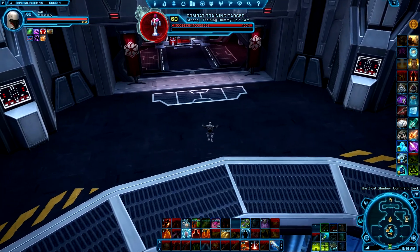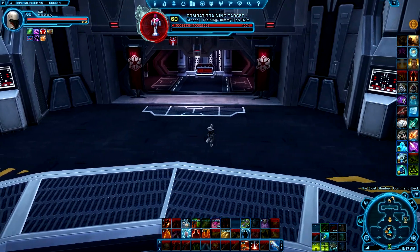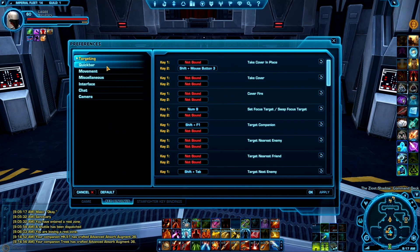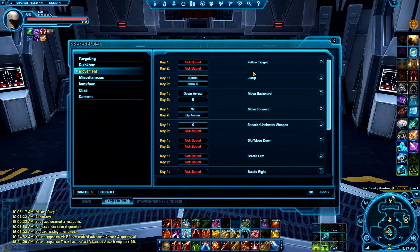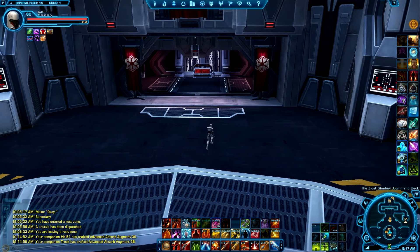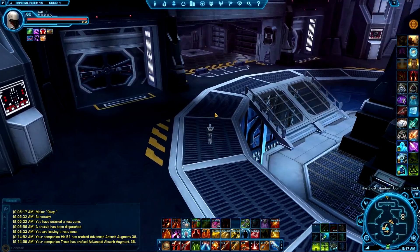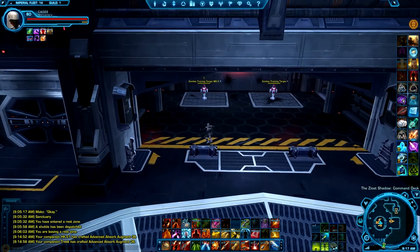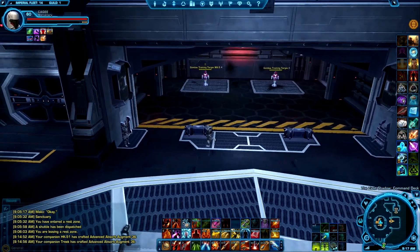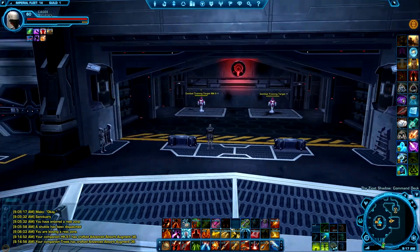And of course you have the strafing abilities, which is having the right mouse button pressed and then using A and D. You can also use dedicated strafe keys so you don't need the mouse button pressed. I think it's a more efficient way to have strafe left and right bound, because you run into specific problems when you can only strafe while having the mouse clicked. But I haven't had that big a problem with it, so I'm not going to change that.